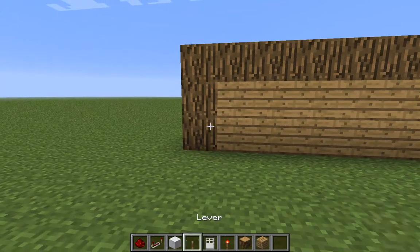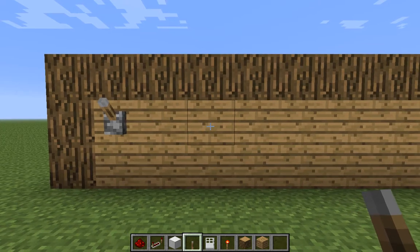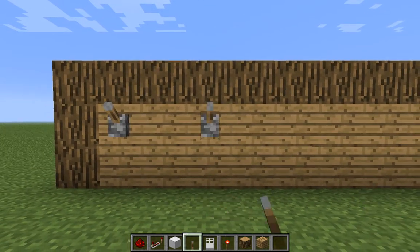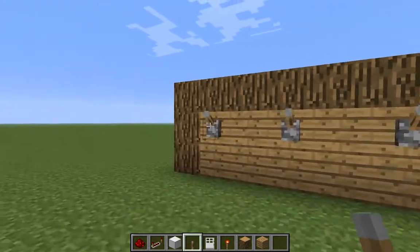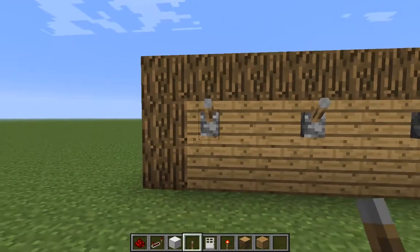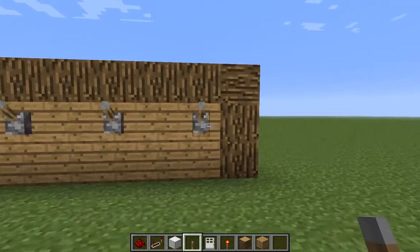Then you'll need your lever. Place one on every second block — like this. Okay, that's your locks. You've got five codes. It can be up or down; you're gonna choose which one is gonna be up and which is down. I'll show you later.